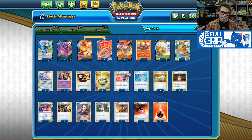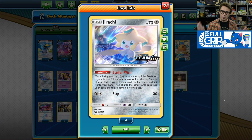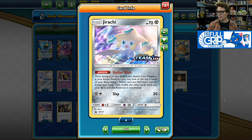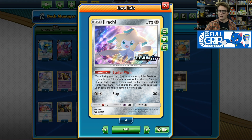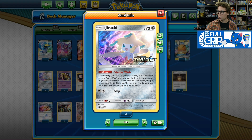To back up the whole deck, we've got the Jirachi engine with the Stellar Wish ability. If Jirachi's in the active position, you can look at the top 5 cards of your deck and put any trainer cards you find there into your hand — great for finding Welders mid-game and pivoting in and out of your attackers. It's a very useful Pokemon and kind of is the glue that helps this whole deck stick together.